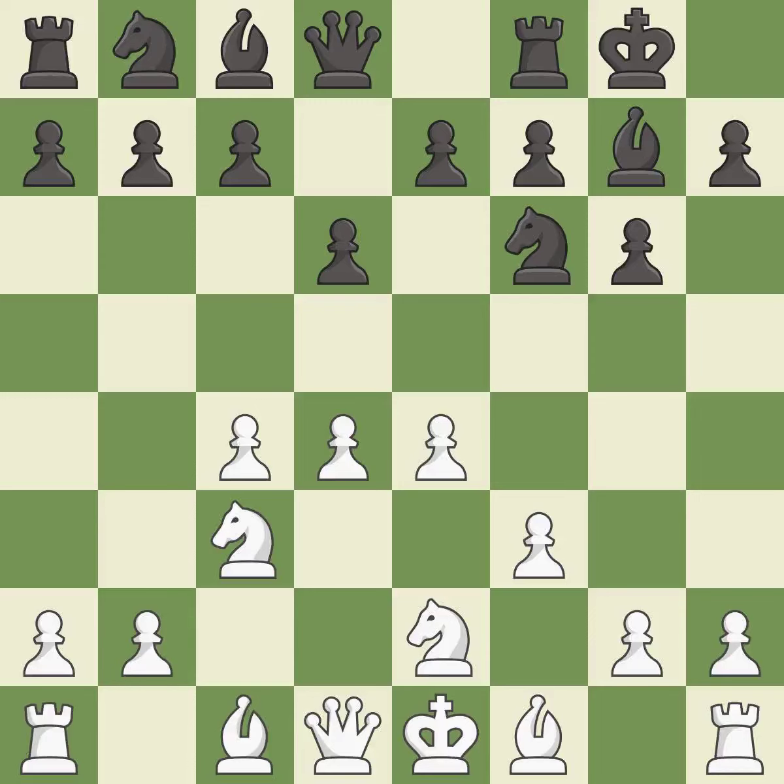Nge2 develops the knight toward the center, supports the d4 pawn and the knight on c3. c5 takes space in the center and attacks the d4 pawn. d5 releases central tension and gains central space at the cost of opening the diagonal for black's dark-squared bishop.